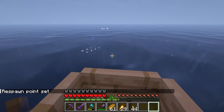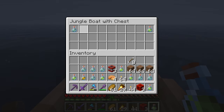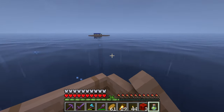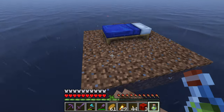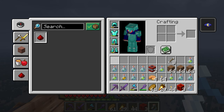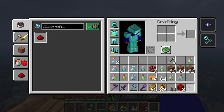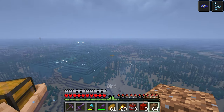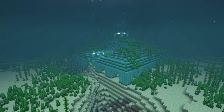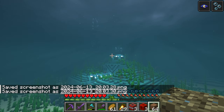Let me go over here and put everything in my inventory down. Let's prepare back here. Okay — night vision, drink it. Now I can see everything. Water breathing, drink it. Get these in my hot bar and let's go. Oh wait — that's a good thumbnail shot right there.